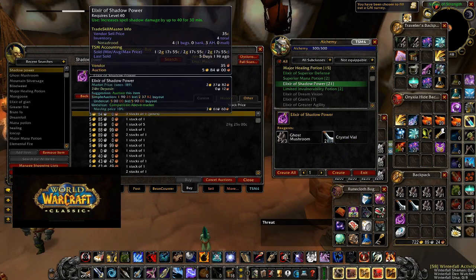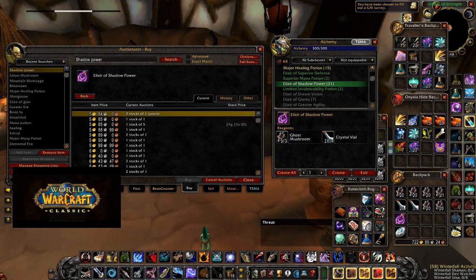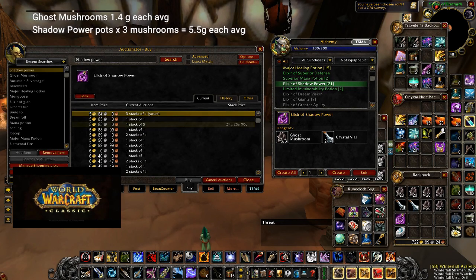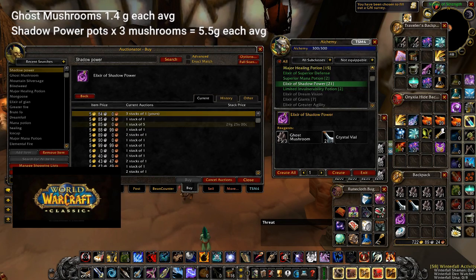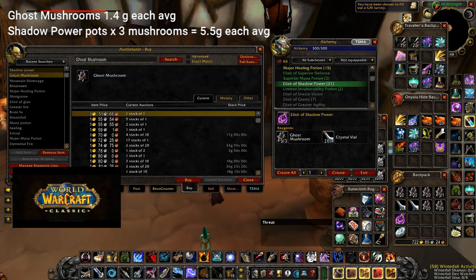Farming ghost mushrooms has been a primary income for me for the last couple of weeks and I'm doing this daily to ensure consistent income, which allows me to purchase consumables and the herbs I'm stockpiling for phase 2 and phase 3. I've also purchased my epic mount, which has been a huge benefit when farming herbs and traveling in raid groups.